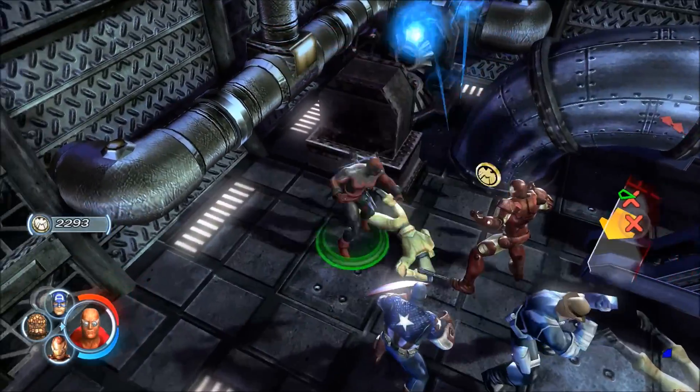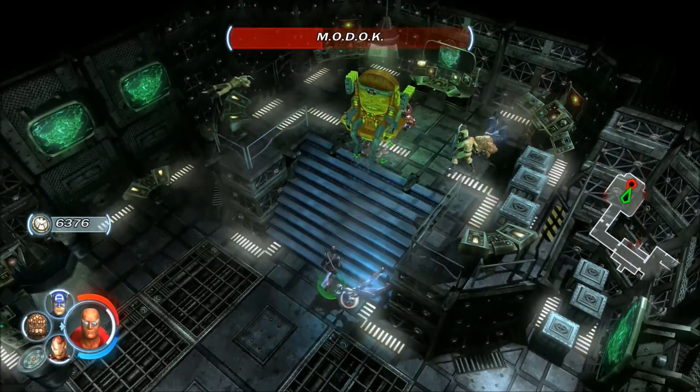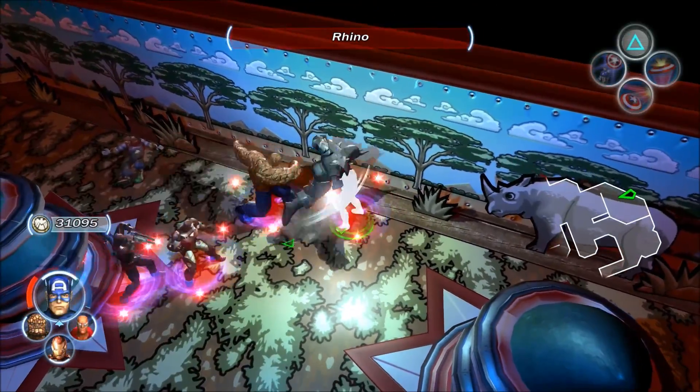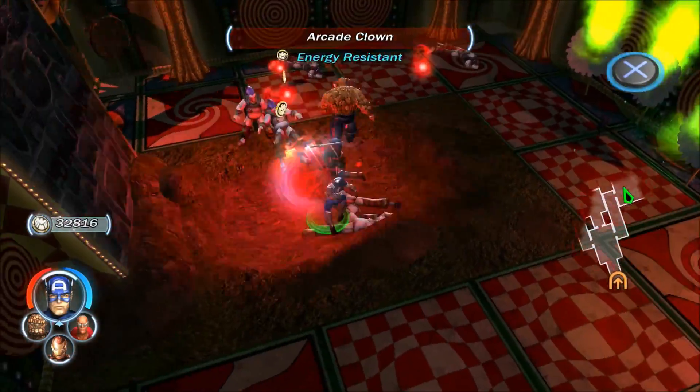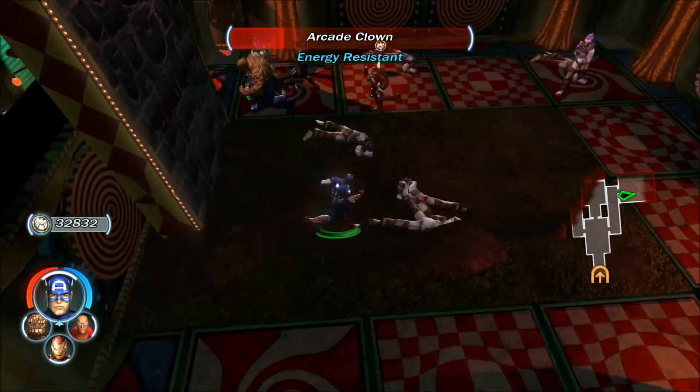Combat in this game is fairly basic, but characters do all handle and feel unique. Some can fly, some have projectiles, some are straight up brutes. If you get too bored — which you definitely will — you can switch out your team at any time when you run into a save point.